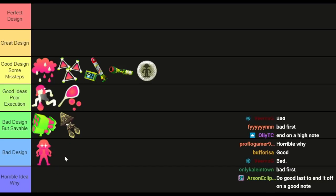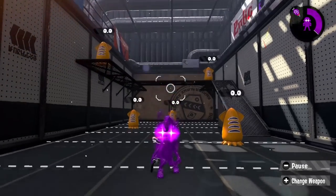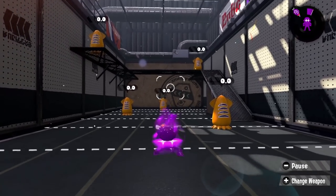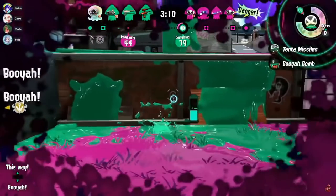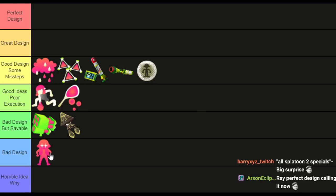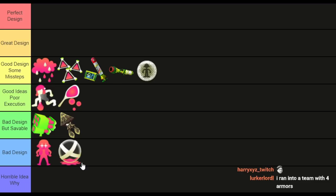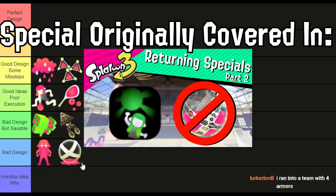The three worst designs in Splatoon history are all Splatoon 2 specials. Armor is literally the opposite of Bubbler. The idea of giving only a small amount of HP with a two-second delay are great, but everything else is terrible — except that it gives away your location, which isn't a horrible idea. Bubbler's design with the chaining is smart, but Armor chains to everyone on your team regardless of distance. There's no agency for the special user, it breaks a ton of weapons — it's just not good.